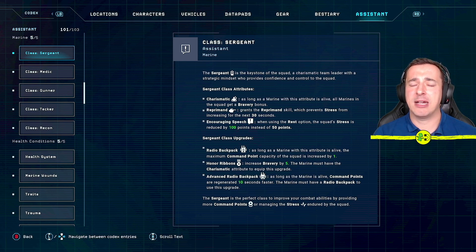The second thing I only realized much later into the game is the special skill called 'reprimand,' accessible in the skills menu when pausing or in slow-mo. It prevents stress from increasing for the next 30 seconds, costing one command point. In stressful situations with lots of aliens, turn reprimand on and your marines won't spike in stress for 30 seconds. Command points regenerate automatically, so I used this every 30 seconds on later levels.